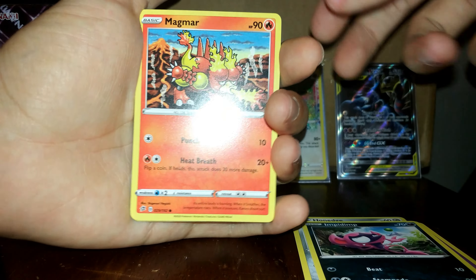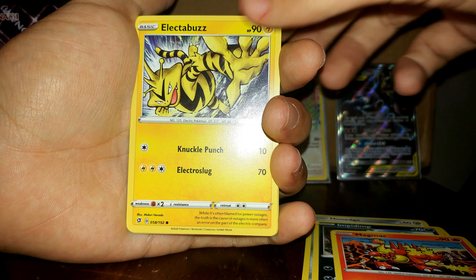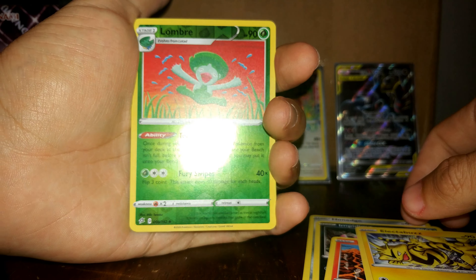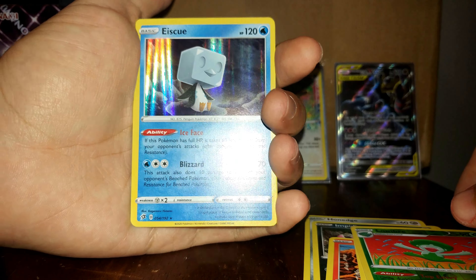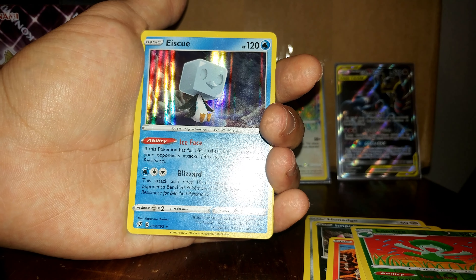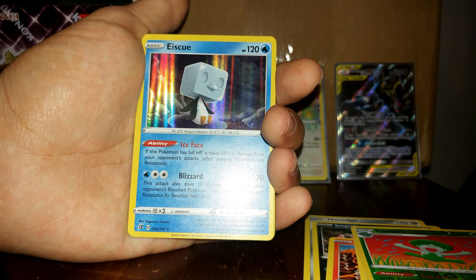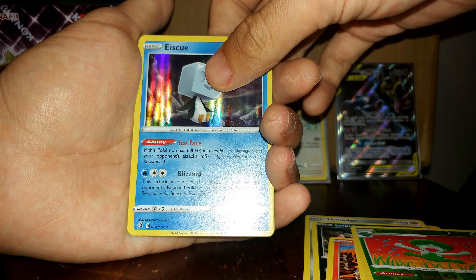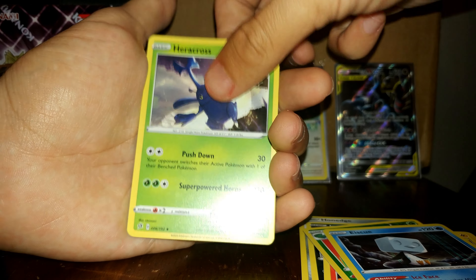Dragapult V-Max! Let's go! We got Max Phantom — put five damage counters on your opponent's benched Pokemon in any way you like. Then we have Shred — this attack's damage isn't affected by any effects on your opponent's active Pokemon. Dude, this thing is literally beautiful. Amazing. Got a Metal Energy, Sonia, Pelipper, Bronzong — and I'm gonna keep this code, I'm sorry.